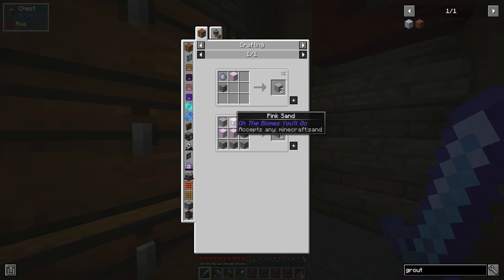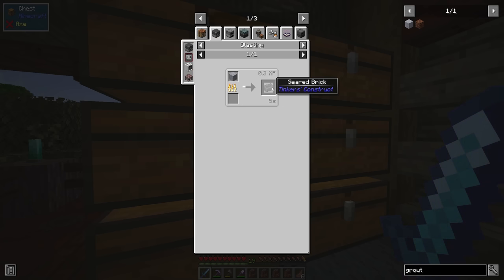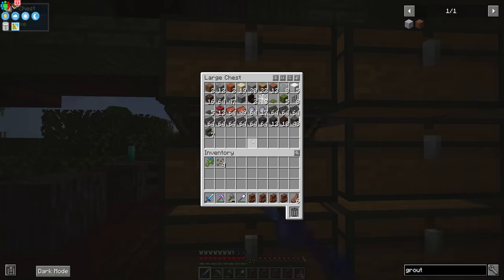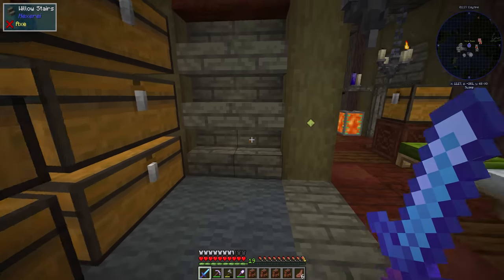One clay block, four sand blocks, four gravel blocks will make eight grout. Those can then be smelted into seared bricks, which are used for making smelteries for Tinker's Construct. So we're going to take advantage of that today.